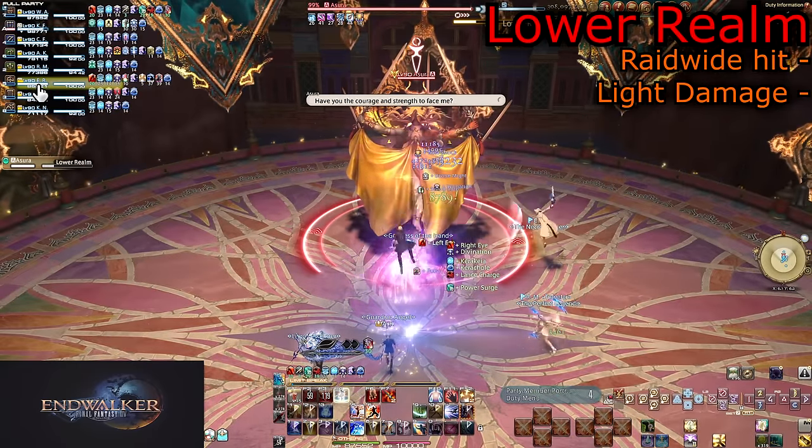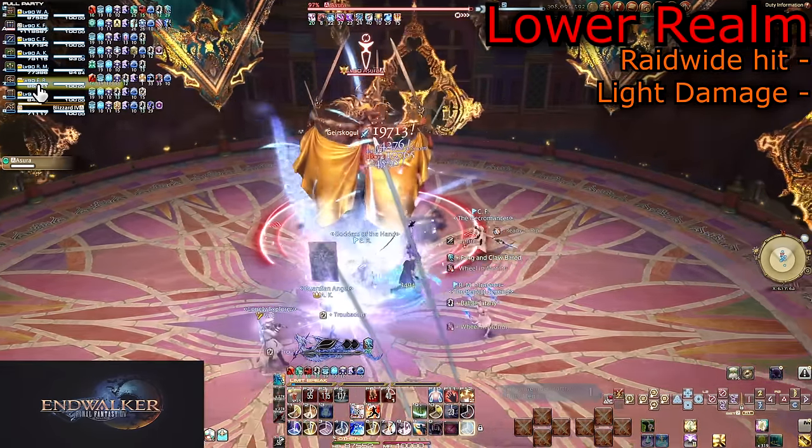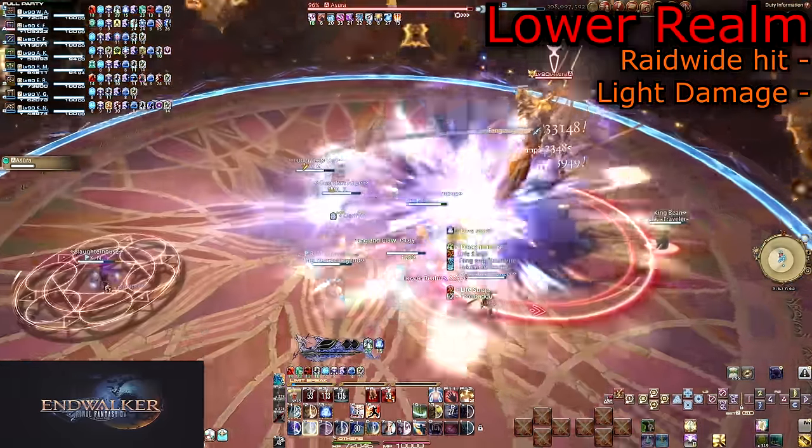She opens the fight with Lower Realm, a basic raid-wide that does light damage. Also, beware the walls of the arena — they are now deadly.